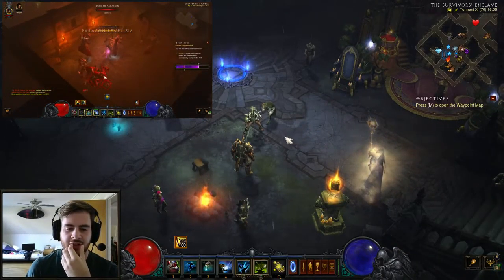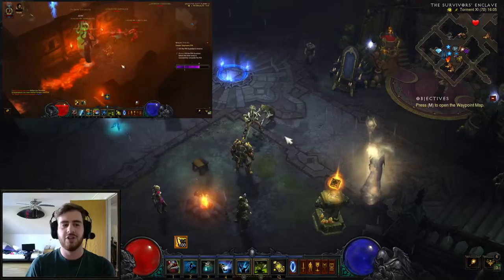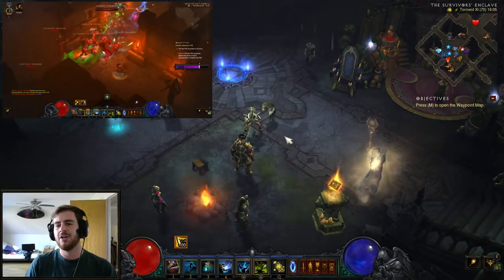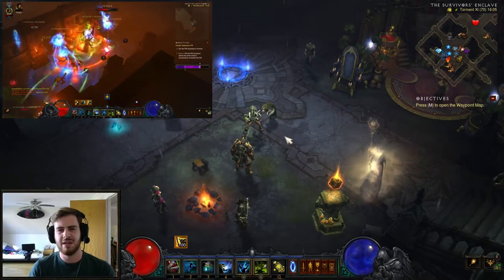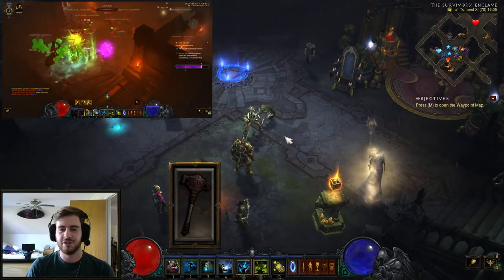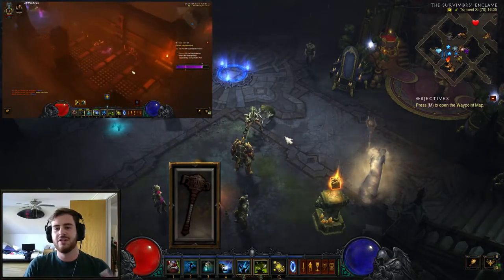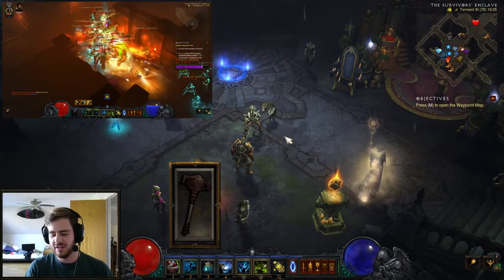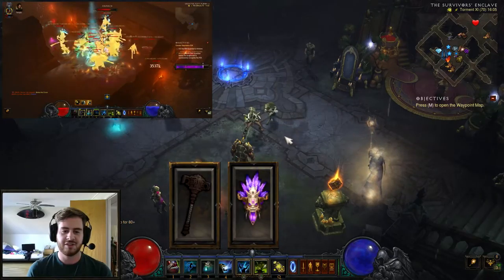So that covers gearing, skills and all that. Let's go over the Kanai's Cube items — these are probably the most obvious choices you can think of. In the weapon slot I'd suggest using Furnace, just because of the elite damage bonus. In the armor slot there's really only one choice.